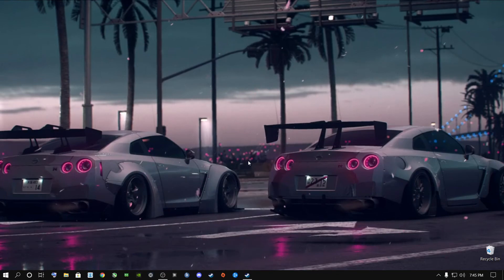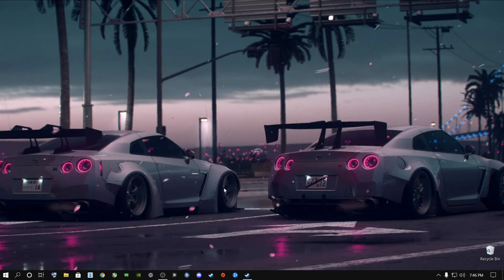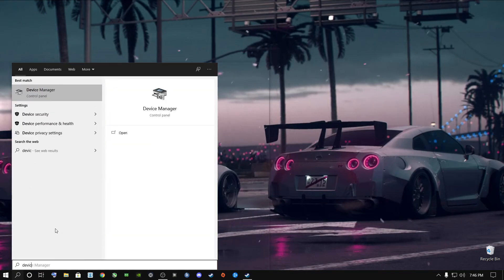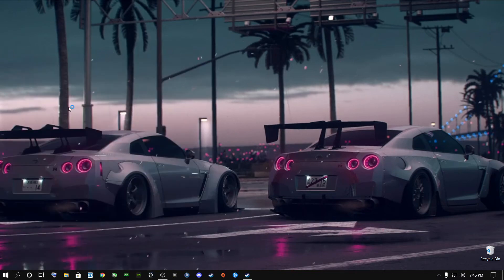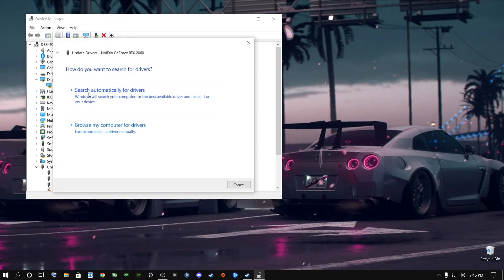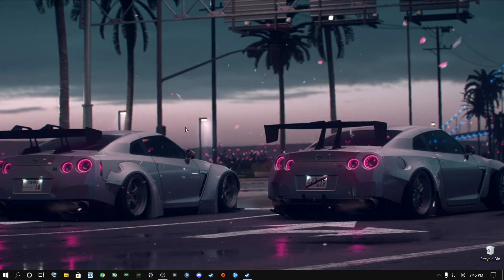Next, keep your graphics card drivers up to date whether you're an AMD, Intel, or Nvidia user. The easy way to do this is to open Device Manager from the search button, expand Display Adapters, right-click your graphics card, and select Update Drivers, then Search Automatically. If it starts downloading, your drivers were out of date. That's the easiest method rather than going to Google and downloading them manually.